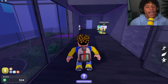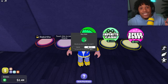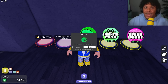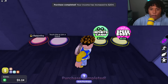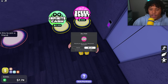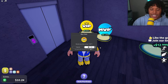We're going to buy the 2x cash game pass so we can get money twice as fast — the same time it takes to get 10,000 will now give us 20,000. Let's also get a speed boost for 500 Robux so we can walk around much faster. And let's get VIP — I have no idea what it does but we're buying it.